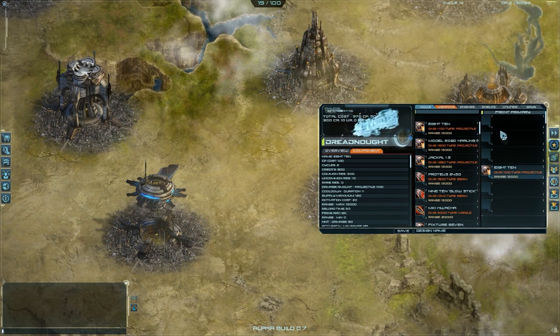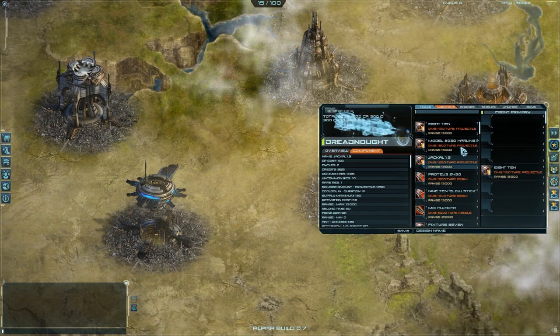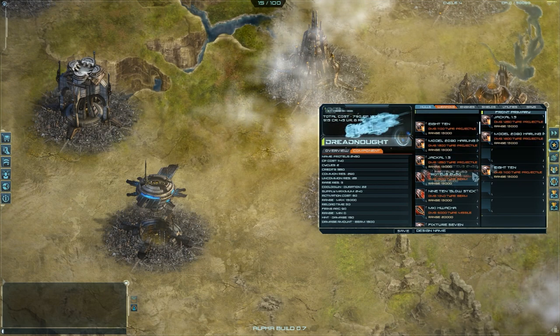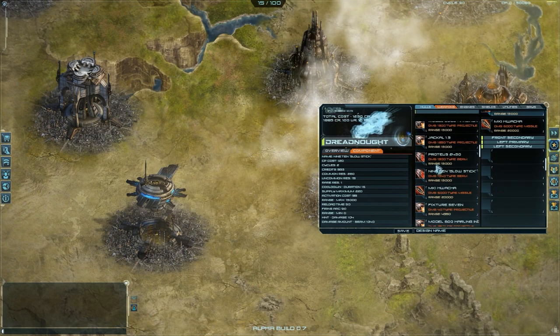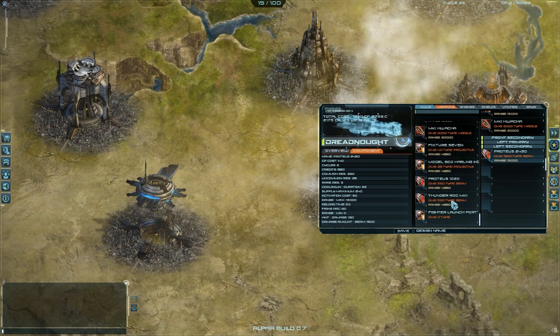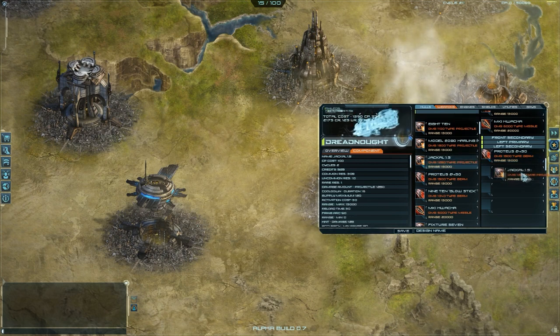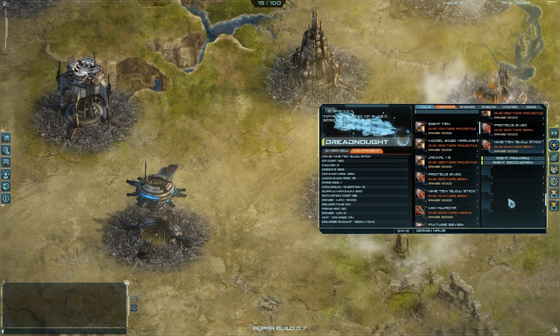Let's add some weapons in the front. Turrets are also cheaper and more expensive — the ones from the top are a bit more expensive and deal a bit more damage.